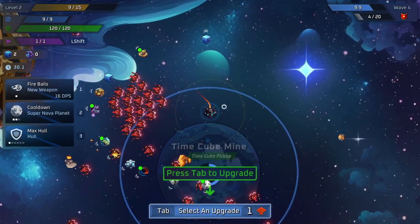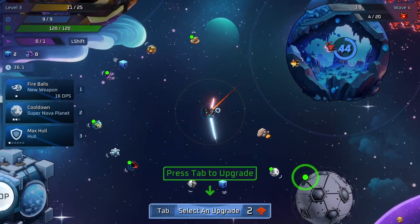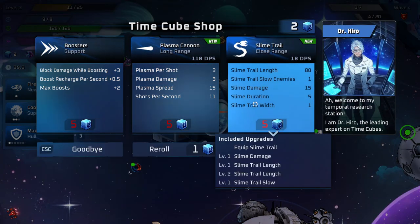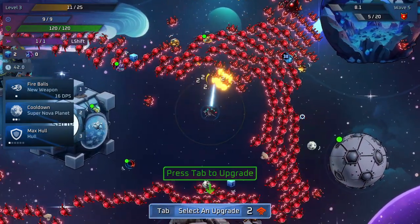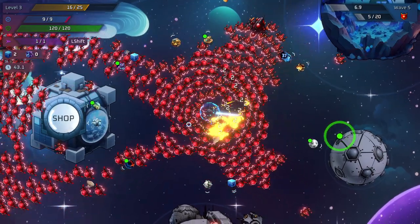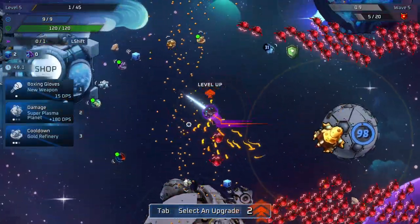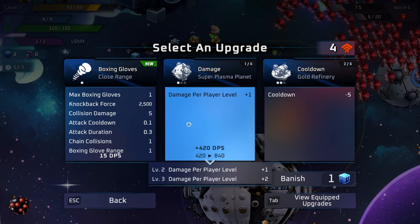Especially considering we can use time cubes to boost us — like, crazy boost us. If we get five of these cubes, we can go to the shop and actually use them to get some major upgrades all in one go. These things cost five cubes, but you get like five levels in something — so it's actually wild, huge benefits right there. I'm going to get fireballs because I don't like relying on these katanas. I already hate them, to be quite honest.